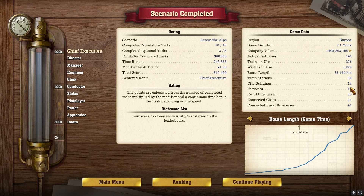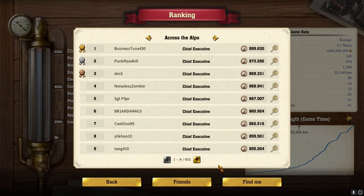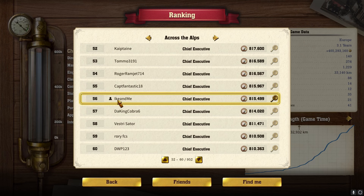14 city buildings, 12 factories, 35 rural businesses, 21 connected cities and 41 rural businesses. Let's look at the ranking — drum roll please — and we are number 56, out of just under a thousand. I'm really happy with that. You can always do better of course, but if you like this video, like, comment, and subscribe — come back and watch another great video of I Can Meet Gaming.